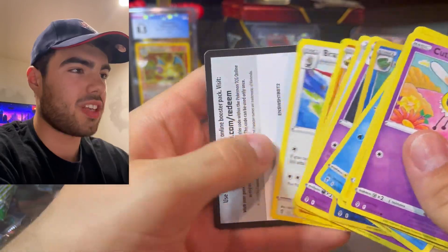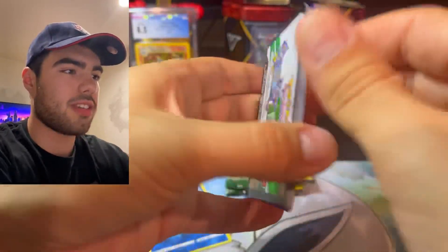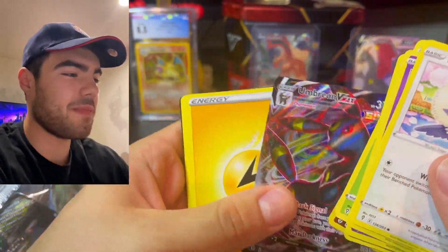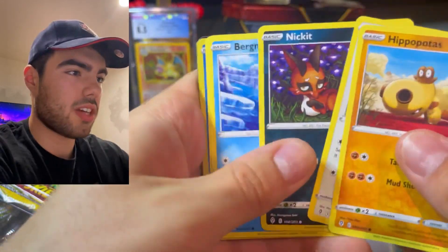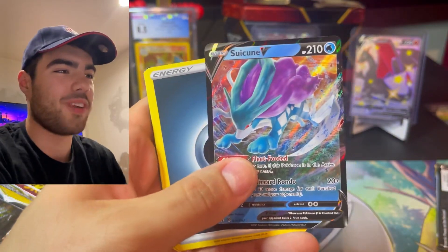Lumbre and Gorghist — it's been good luck so far. Last pack was pretty good too. Last pack opening — I think we got another hit. Oh my gosh, Umbreon VMAX! This just keeps going. Last pack, guys — let's get right into this. Nickit, Bergmite, Pikachu, Tentacle, and Suicune V.